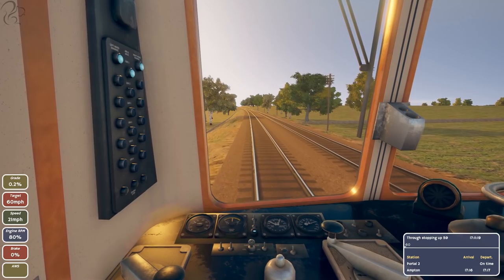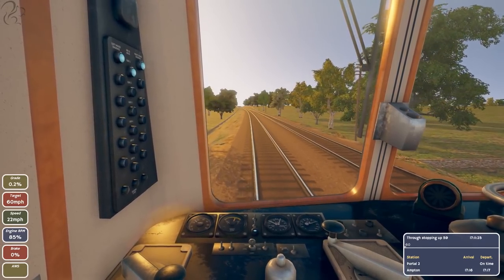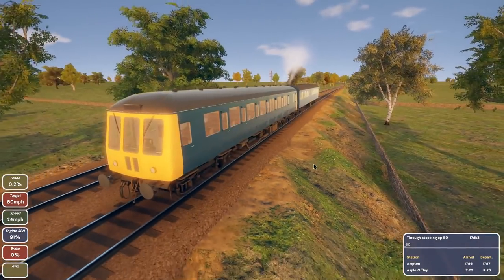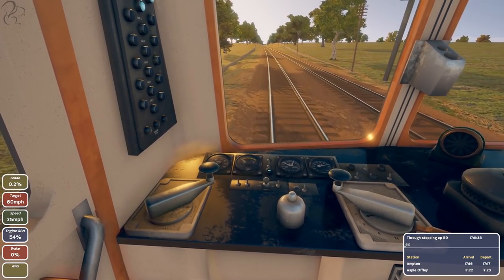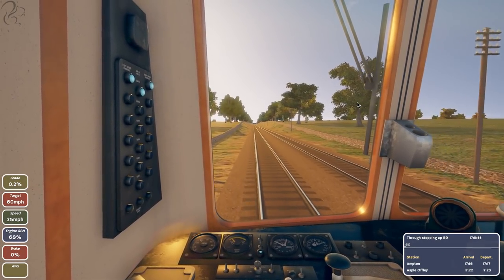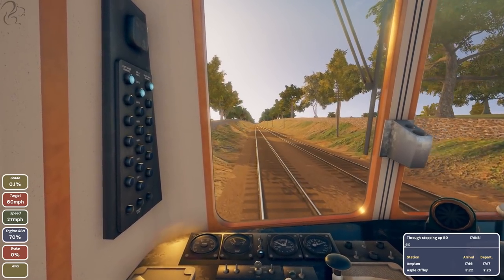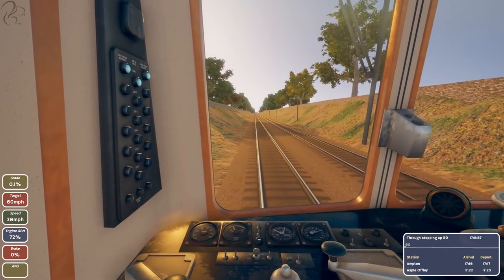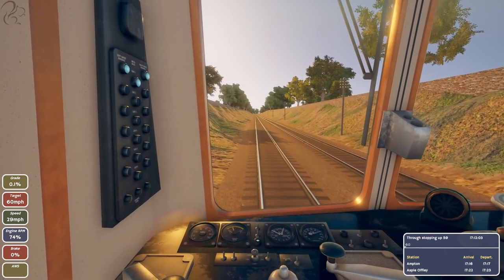Hi guys, school here, welcome back to another Diesel Rail Car Simulator video. This time we are in the Class 122 — let's have a quick look at it. We are in expert mode. We're doing the 1711 service, a through stopping service number 59, on map two — the bigger map. The first look video covered route one, map one.